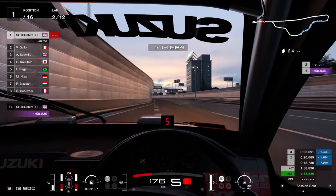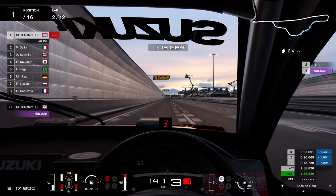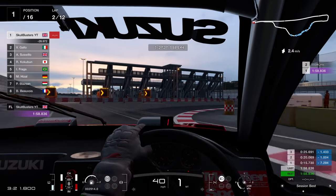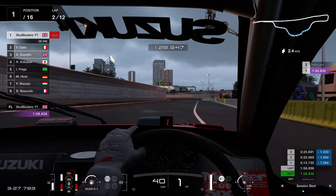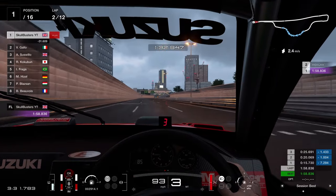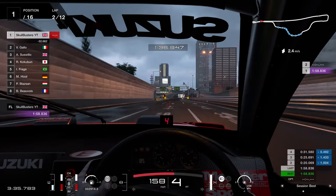Straight down to the bottom, you're going to slam on the brakes — I think it's the 150 marker. Slam the brakes really hard, get the car slowed down to 40, then work around the corner and get on the power so you hit that second apex, just as the turbo lights up. And that's it — that's the fastest lap.